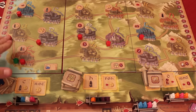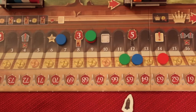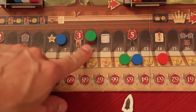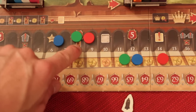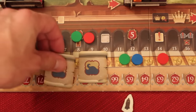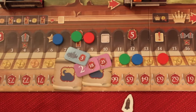The game ends as soon as one person places their 10th emporium. Everybody else gets one more turn, then you go to final scoring. The player who placed that 10th emporium gets three points. Then whoever is furthest on the nobility track gets five points — if tied, both get five; otherwise the leader gets five and second place gets two. The player who built the most permit tiles gets three points. Then add up all your bonus points, and the player with the most wins.